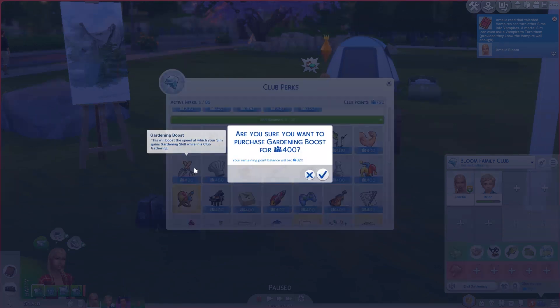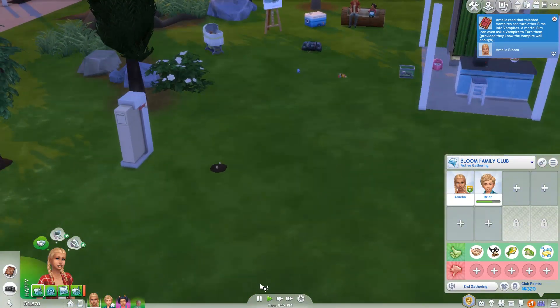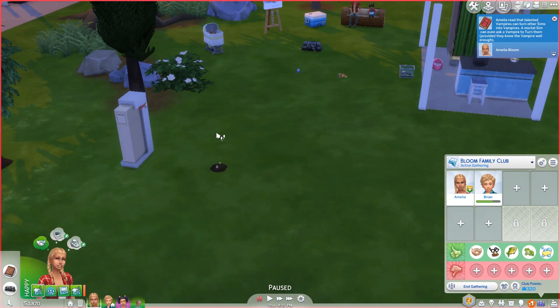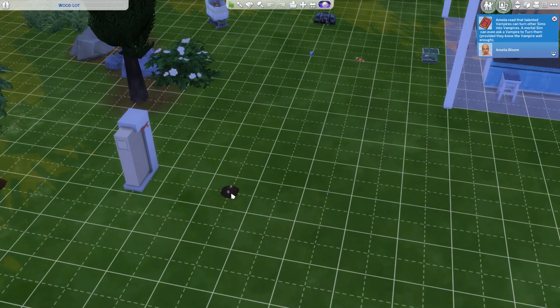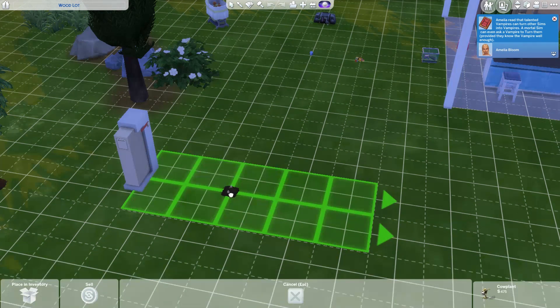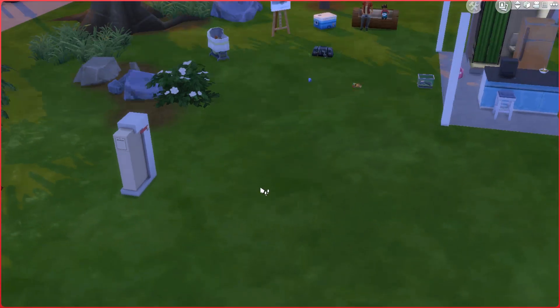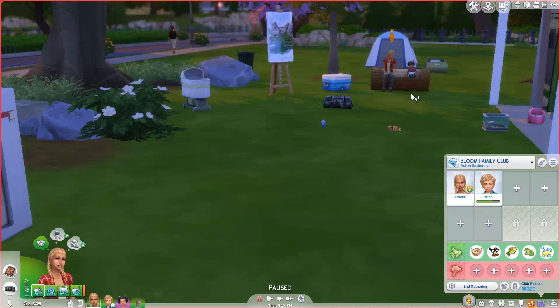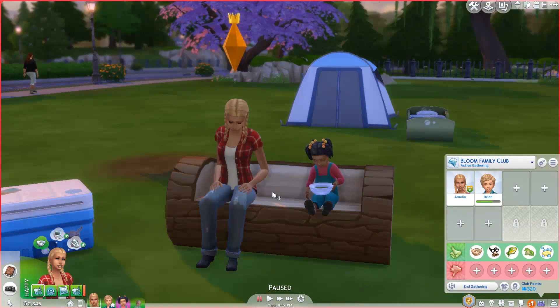And then I will buy her the gardening boost. One thing I found out recently is that this cow plant — you don't actually need to wait for it to grow to be able to sell it. I learned that from Vahisha Taknai, who's the creator of the Drifter Challenge, which I also have a Let's Play of — House 2 of the Drifter Challenge, on Thursdays. She has her own YouTube channel, Lady Vi Gaming, and I'll put a link down below. So there we go, 475 simoleons — you just plant it and sell it.